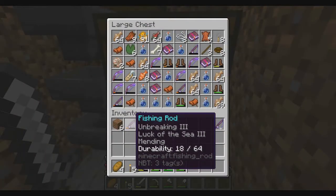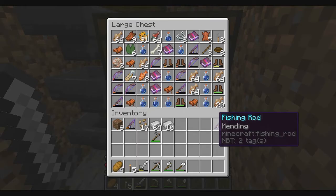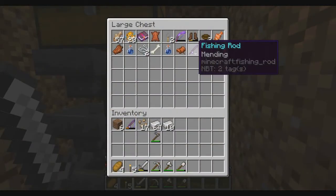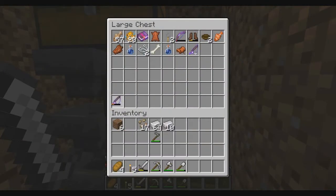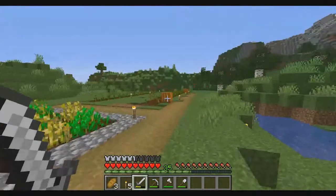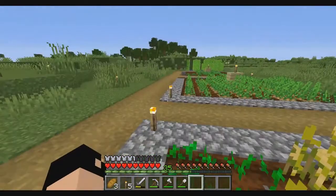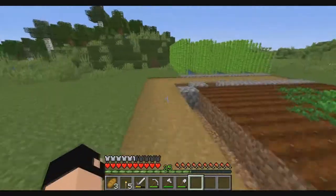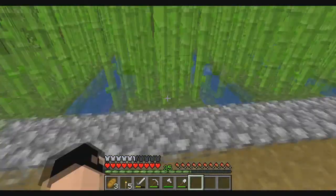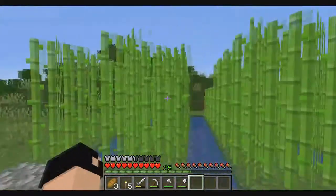Off camera I did my auto fishing and I got a bunch of stuff — I got an Unbreaking 3, Luck of the Sea 3, and Mending fishing rod. I also had a Mending 1 rod I was using, but I'm gonna start using this new one. I've also made some farms: a pumpkin farm, a wheat farm, a potato farm, a carrot farm, and a sugarcane farm that will give me two stacks of sugarcane every full harvest.